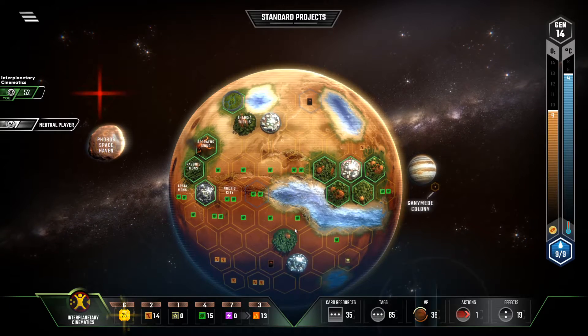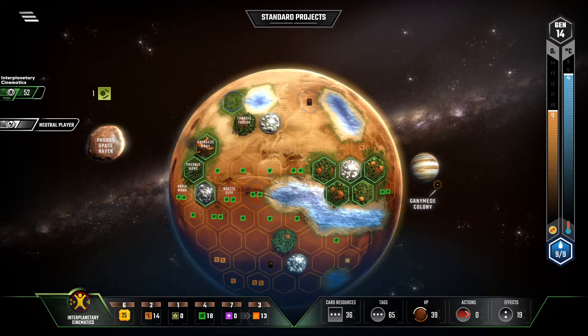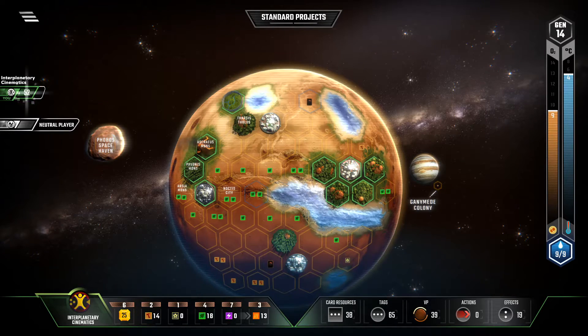Now, Bans the Ecosystems — gets me three plants from the Viral Enhancers, then gets me a victory point onto the Decomposers, and a victory point onto the Ecological Zone.